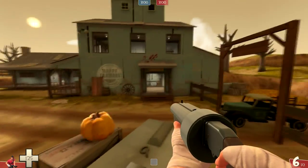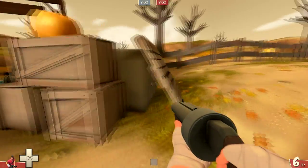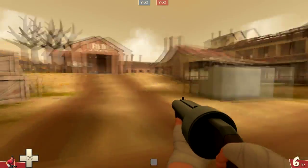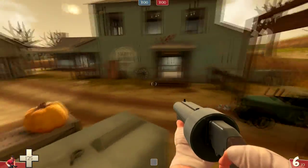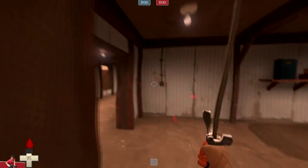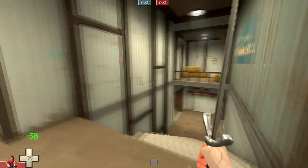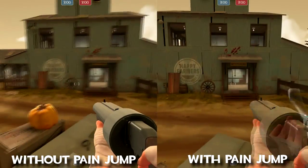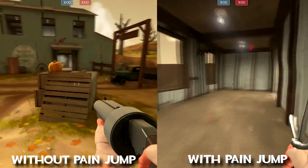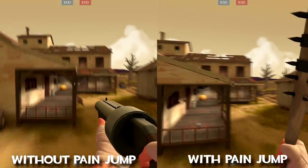Now while a double jump is pretty cool itself, sometimes you just need to get a bit higher to clear certain jumps. Luckily there are a few items that will grant you the ability to add a third jump — unfortunately it's going to cost you health points. The first way is the so-called pain jump. It's based on the fact that hurting yourself can give you a slight upwards push, so if you use the Boston Basher or Three-Rune Blade — two weapons that cause you to bleed on miss — and swing them right as you're on your way up from your second jump, it will give you a bit of an extra boost which can enable you to clear some jumps that you otherwise wouldn't have.